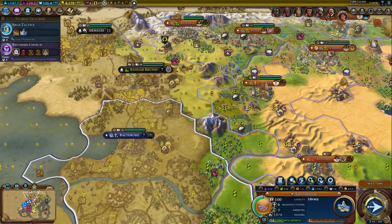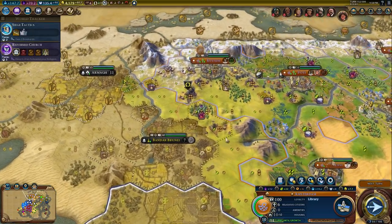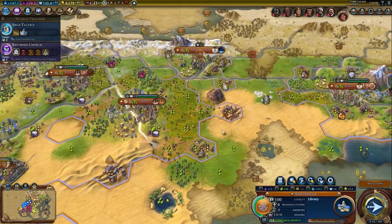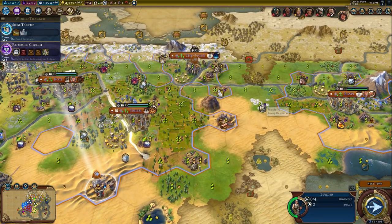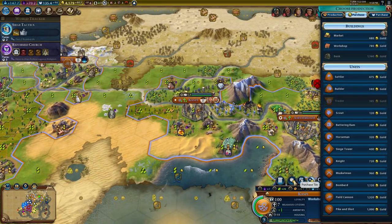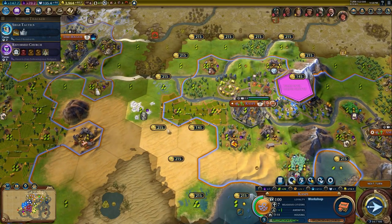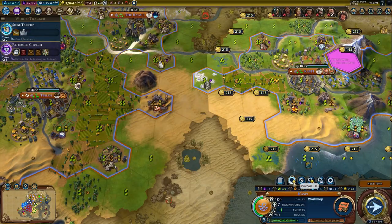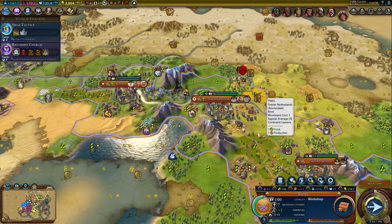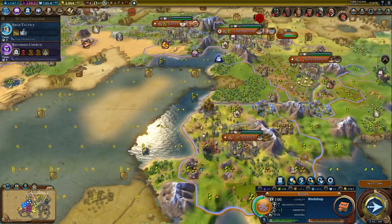I'm not going to buy any units - that's just too expensive, not worth it. I could buy some tiles though, that's what I should look at. Like this marble - we've got this guy nearby anyway. We still haven't got any marble, so that would be good for amenities. What are we working on? Let's buy this tile and finally get that marble done.